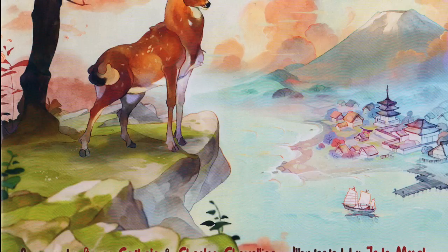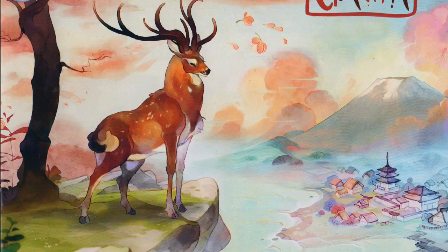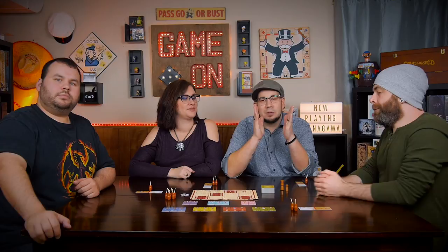The game ends when one or more players have at least 11 cards in their print or the lesson deck is empty. In either case, all players will be able to complete their final turn before scoring. The highest score earns Master Hokusai's approval and wins the game.